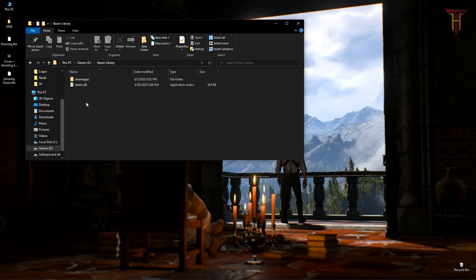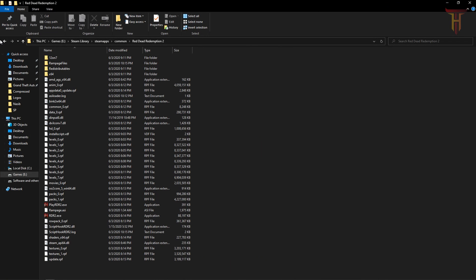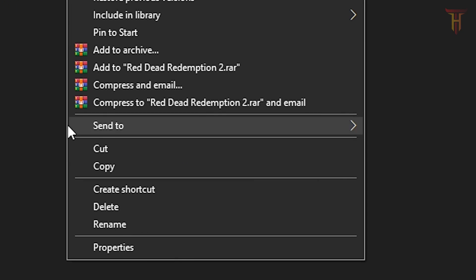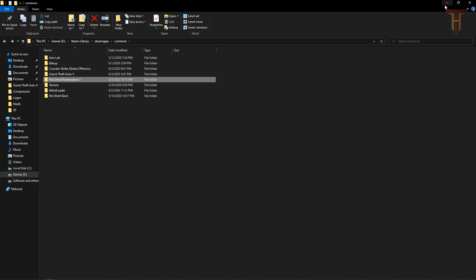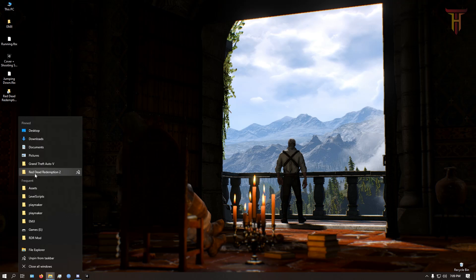First you have to find the Red Dead Redemption 2 main folder. Then right click on the folder, go down and click on Send To, then click on Desktop. This will create a Red Dead Redemption 2 shortcut on your desktop. Then drag and drop the folder to the tab. Now you can access your folder easily.